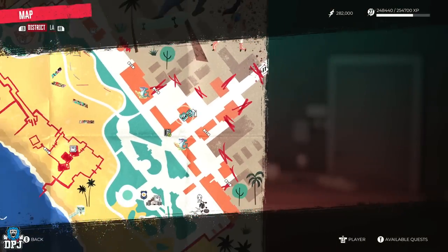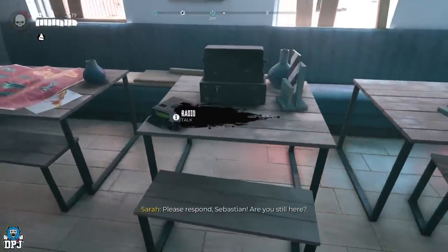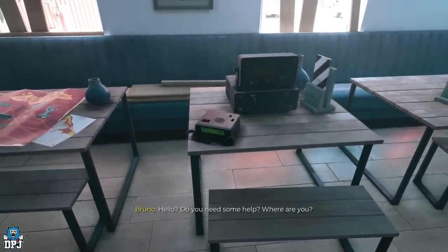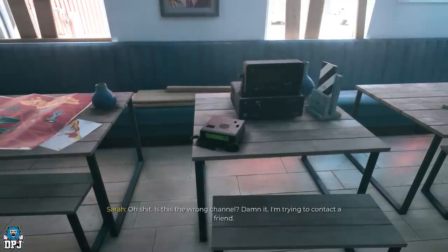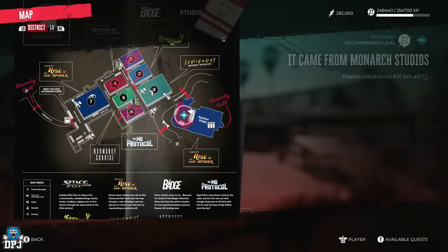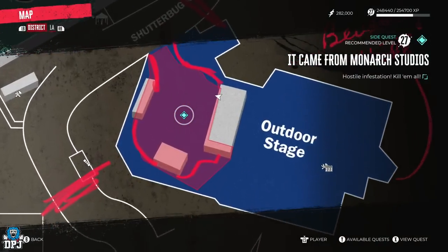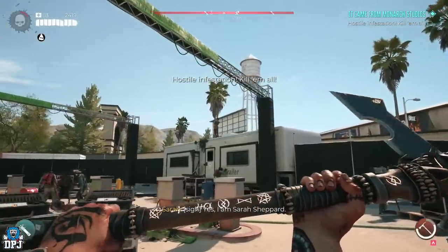To trigger this quest line, head to Venice Beach and to the safe house shown on screen. Within here there is a radio — simply go interact with it. This is where you first meet Sarah. From here you need to head to the marked point in Monarch Studios. Upon getting there, you first need to clear the area of zombies, then speak with Sarah.